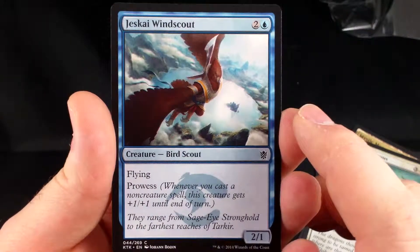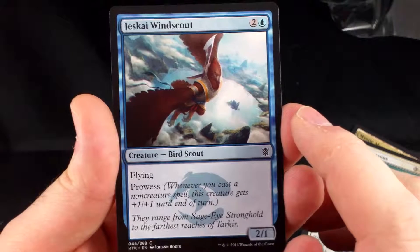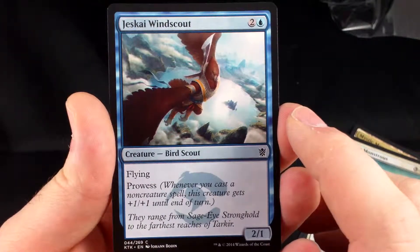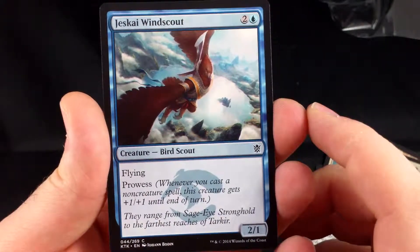Jeskai Windscout — 2 and a blue, with flying and prowess. It's a 2-1. It's a decent card. It's got evasion, which is good, and it's only a 2-1 which isn't great, but it does have prowess which makes it good.